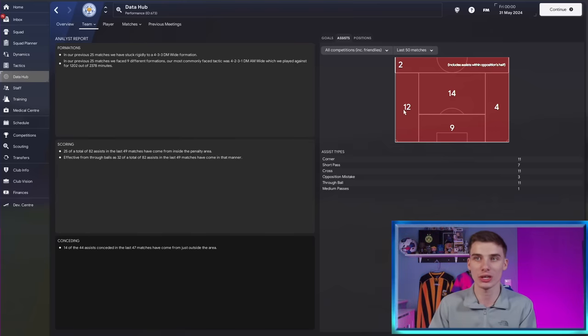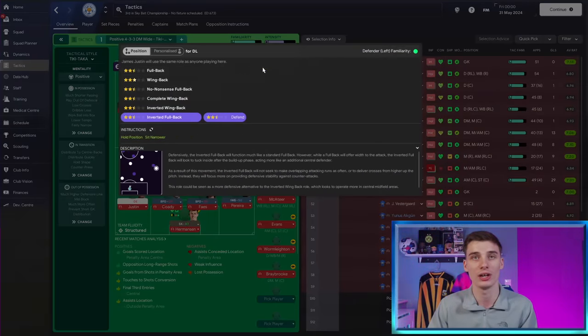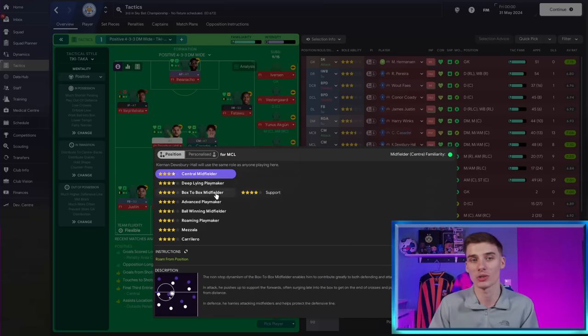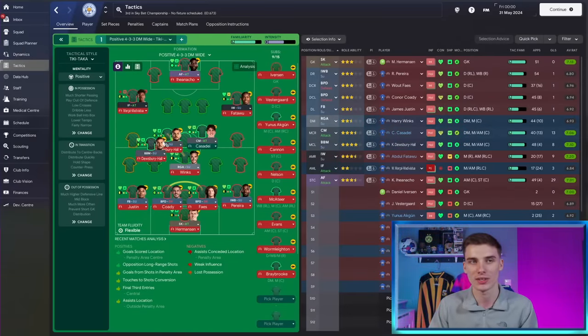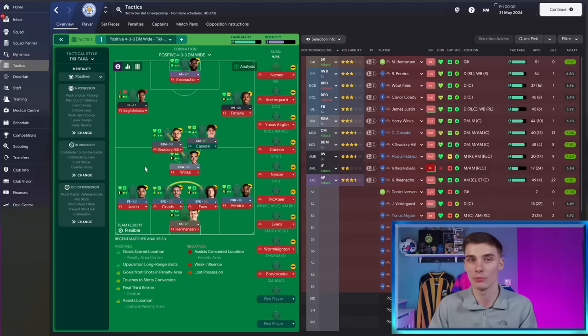Just by seeing that red area and doing a bit of investigation, we can straight away see there's an issue with our tactic. Adjusting it will help us win more games - whether that's setting our defender to fullback on support, or changing a midfielder to a box-to-box or deep lying playmaker to give more depth in that section. Looking at the analysis now, the area is covered a lot better.